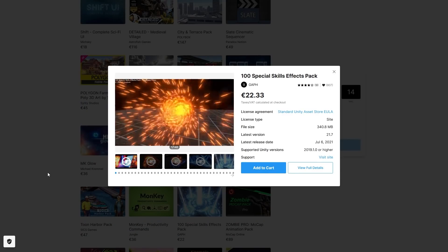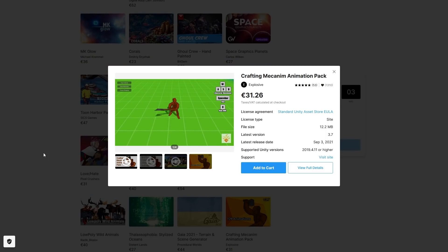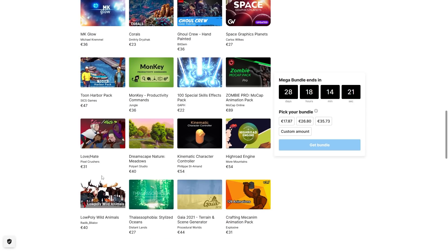You've got a complete sci-fi UI kit and a really nice, gorgeous-looking realistic medieval village. There's also a pack with 100 skills, lots of great visual effects, and a super useful pack with tons of crafting animations — using a hammer, axe, shovel and more. This one is perfect, especially when matched up with that Sinti farm pack. Then you've got tons of volumetric cloud effects, some space assets, some zombie mo-cap animations, a kinematic character controller, some low poly animals, and tons more.